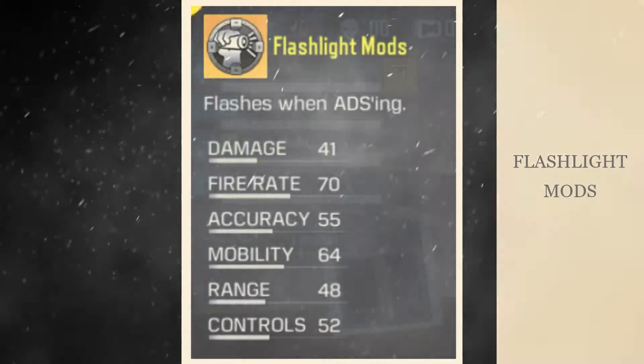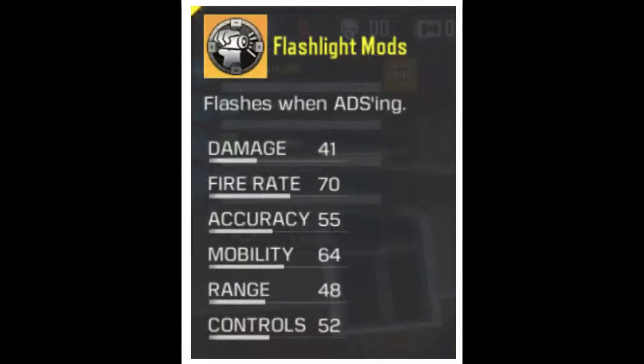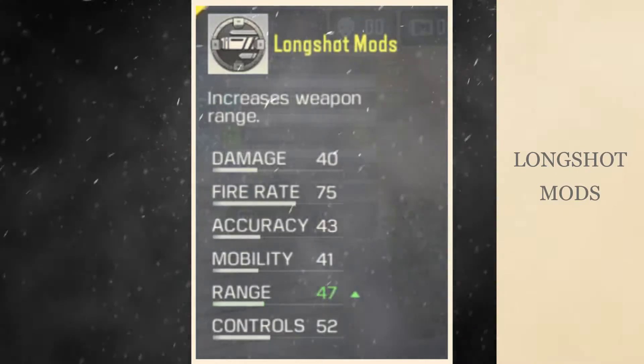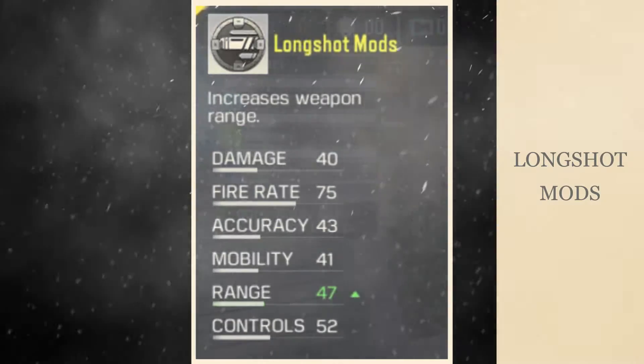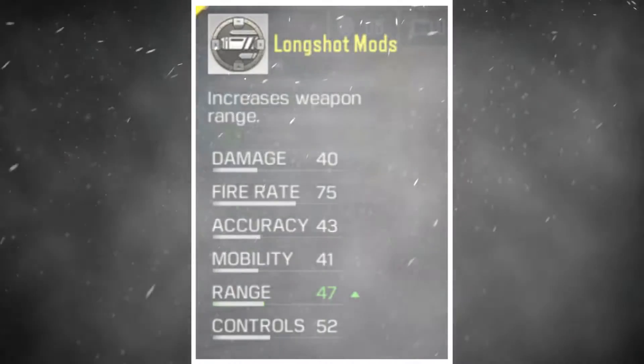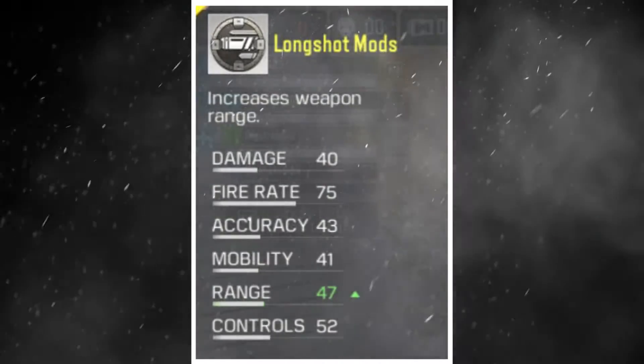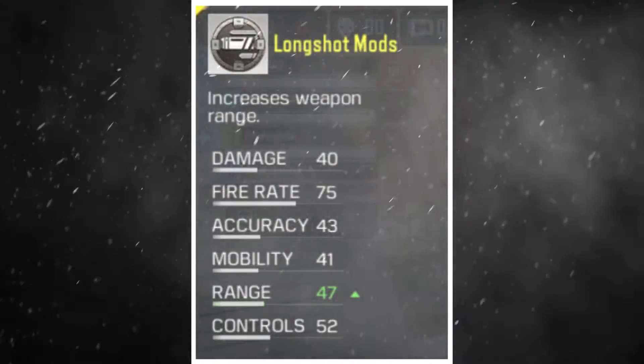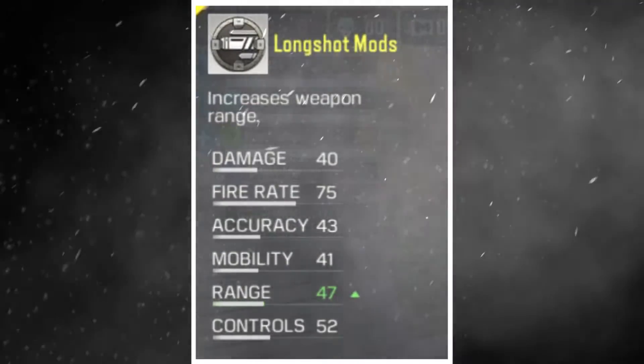This mod is really helpful in close range encounters. Next is the Long Shot mod, which increases the range of a weapon. This mod also comes in several levels; higher level mods give even more range. This mod can come in handy in mid-range fights — you can equip it on ARs for best results.